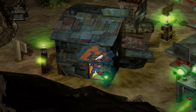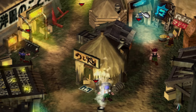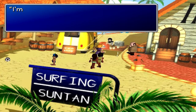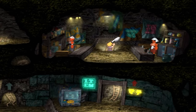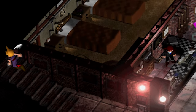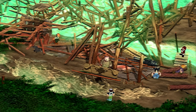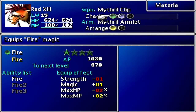Fire. You can purchase Fire materia at the Sector 5 shop, the Sector 7 shop, the Wall Market shop, the Costa del Sol shop on Disc 1, the Costa del Sol shop on Disc 2 and 3, the Fort Condor shop on Disc 1, the second Junon shop, and the Mideel shop after the Lifestream eruption. Red 13 also has a Fire materia equipped when he first joins the party.